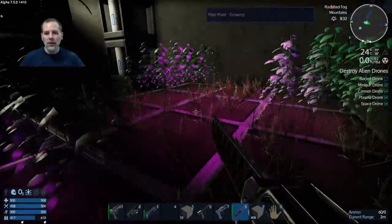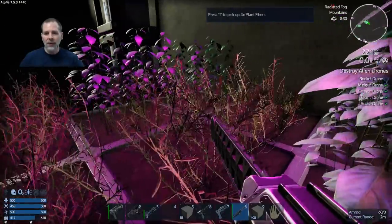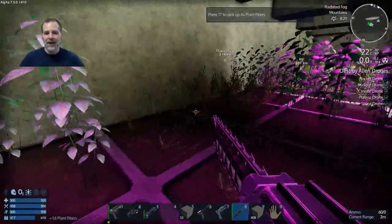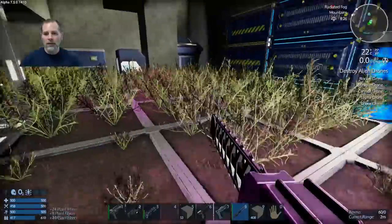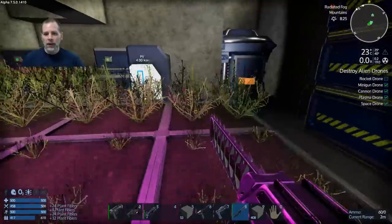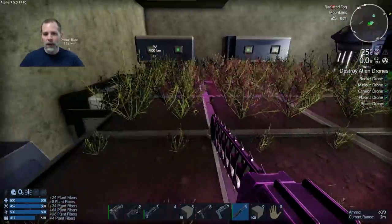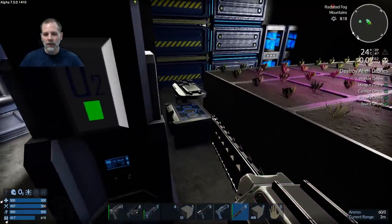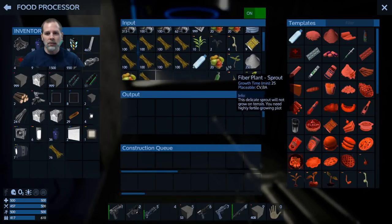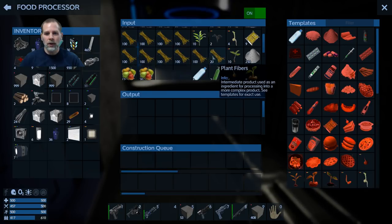Welcome to episode 33! The plants are growing now, which is pretty cool — I get to pick fiber again. We've got another round of fiber, and between this episode and episode 32 I did a 32.5 where we did some cleanup and checked out the environment. I flew out and found that there are plants you can actually harvest, which is why I have a chainsaw in hand — you can get wood on this planet. There's been a new update since the last episode, and now we have 920 fiber.